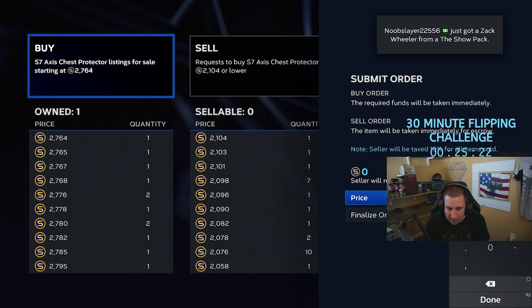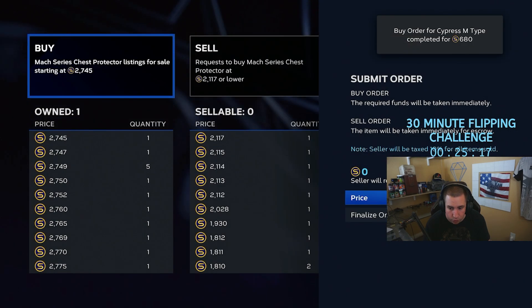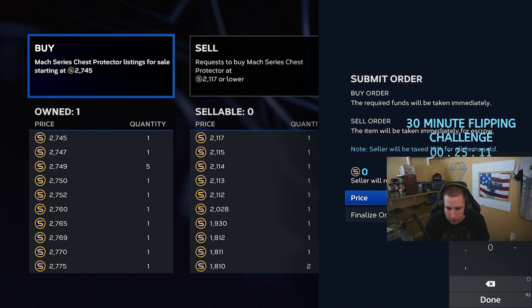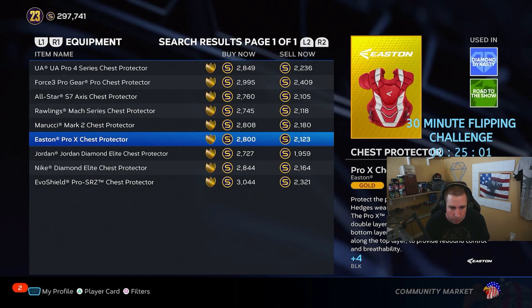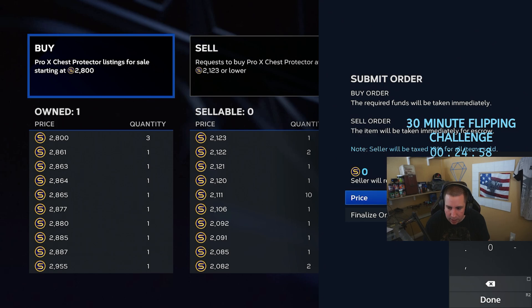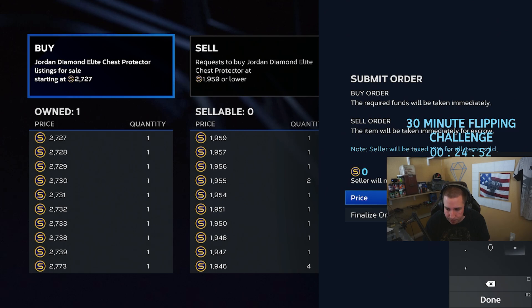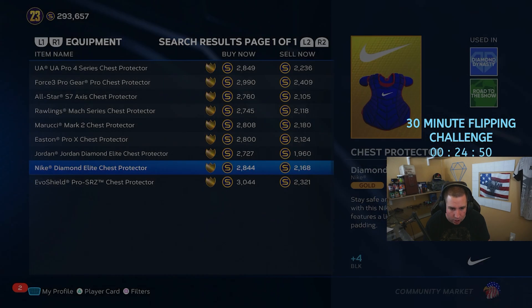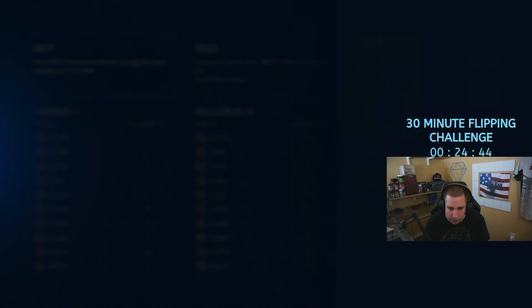I like doing this on PS5 because you can actually move the order window around, which is really convenient. On Xbox you cannot move it — just an FYI. Mine's in the corner because I'm allowed to move it on PS5. I feel like it should be a universal thing — it's not really hard to implement. I just hate when it gets in the way and blurs stuff out.